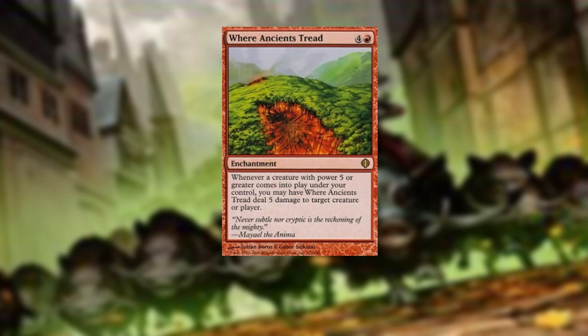And Where Ancients Tread — for five mana, whenever a creature with power five or greater comes into play under your control, you may have Where Ancients Tread deal five damage to target creature or player. Based on our enchantments, you can probably tell we're running a lot of very large creatures with high converted mana costs. So let's jump into our creatures.